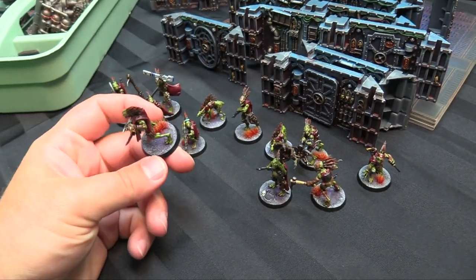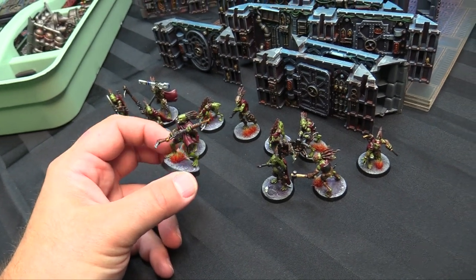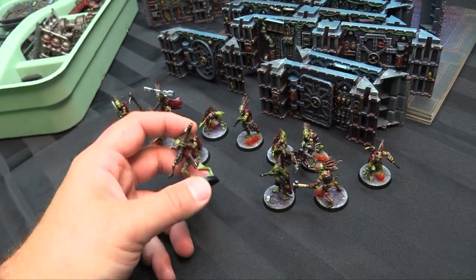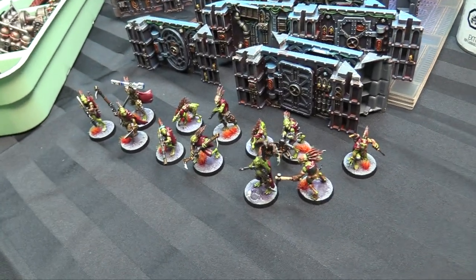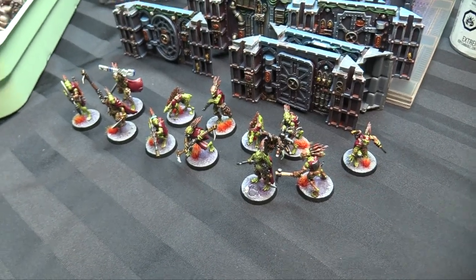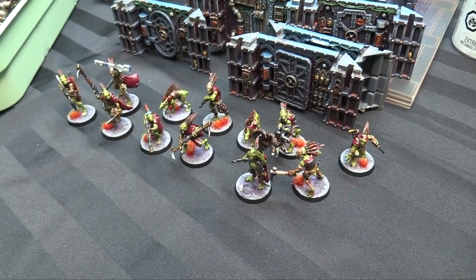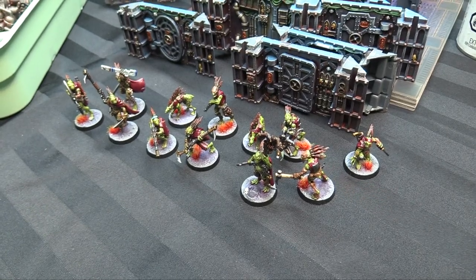The bases are actually just Astrogranite Debris. I washed a little bit of — it used to be called Lich Purple, whatever it's called now — into the middles and teased it out from the center to give them that purple shadow. That's cool tonally for the spaceship. I didn't want to make them too spaceshipy because I want to use them on their kill zones as well. Then I gave them some alien plant life — a Vallejo tuft pack that I grabbed.